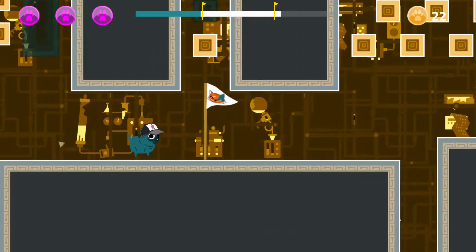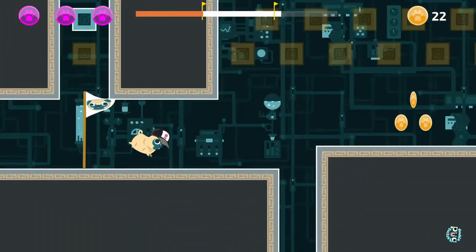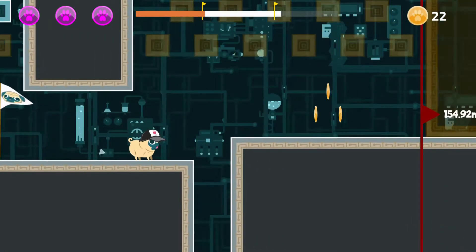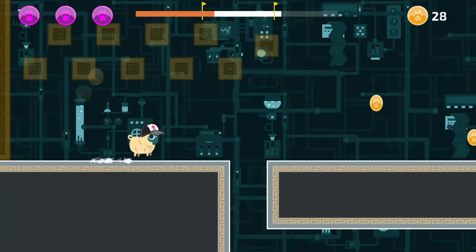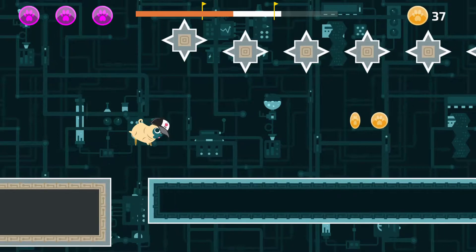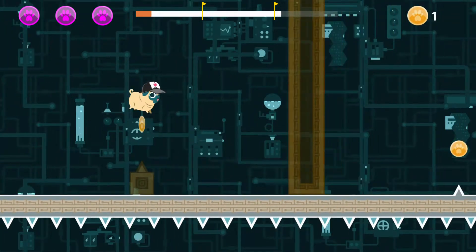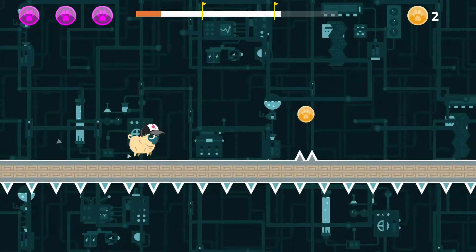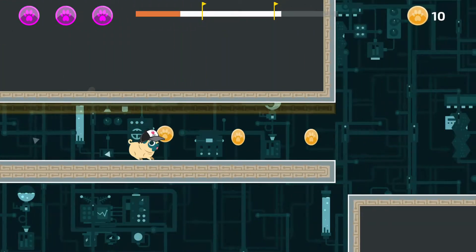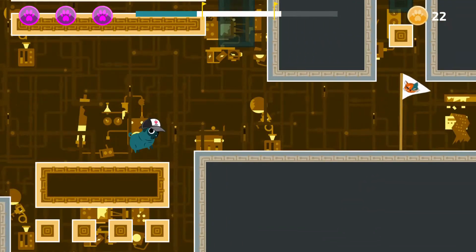This is where you step in. You take control of Otis in what the publisher itself labels a tough side-scrolling platformer. Essentially, Double Pug Switch is a runner game. These are typically games fashioned in a one-button style of gameplay that move continuously from left to right. Your job as the player is simply to press the one button and jump over obstacles. Some paragons of the genre, such as the aptly named Runner, will include other elements such as ducking or floating, but the key gameplay element remains the same.